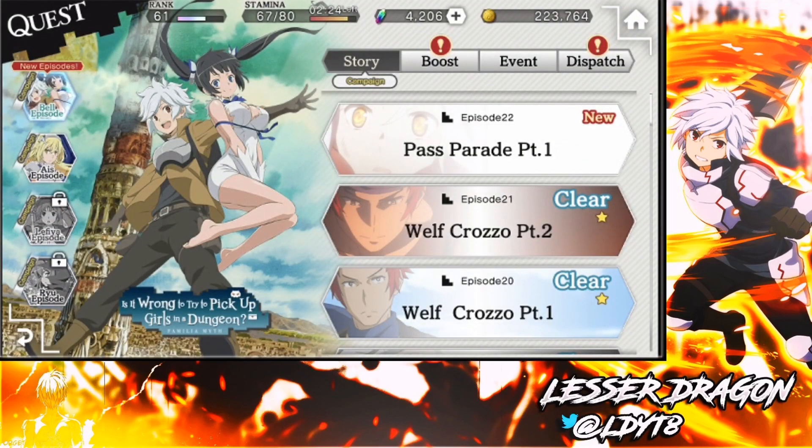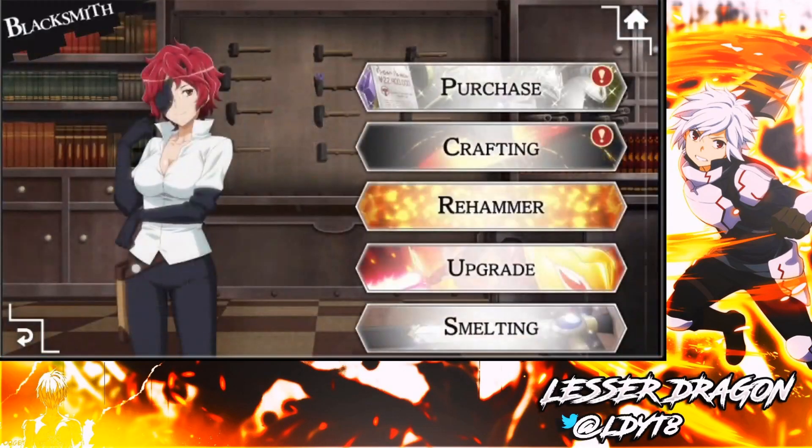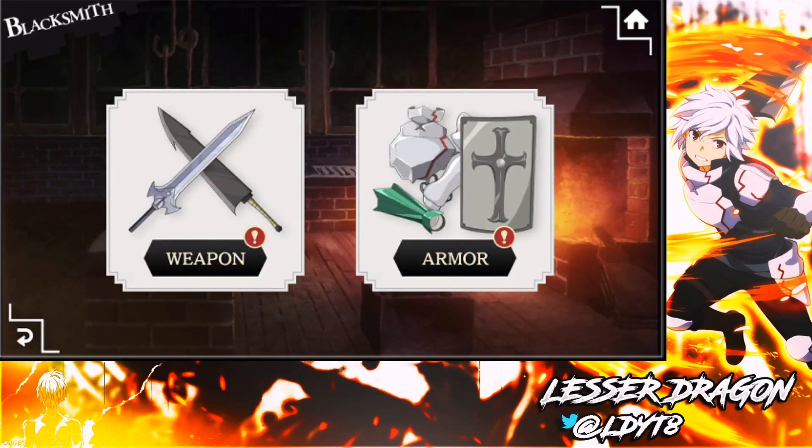I went to the story area and progressed up to episode 22 on Bell's story, because you need to reach episode 21, chapter 9, which unlocks the blacksmith and crafting area. I did this because from doing so much of the Argonaut event and gacha pulls, I had enough raw materials to craft weapons for all the characters I'd pulled from the Argonaut banners — so they all have their specific weapons now, which is fantastic.